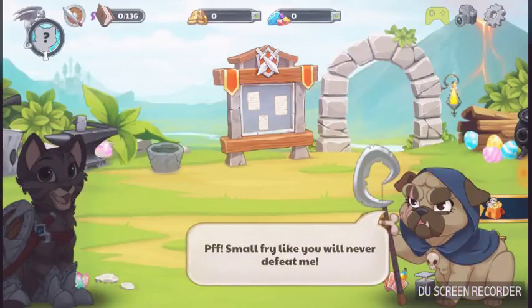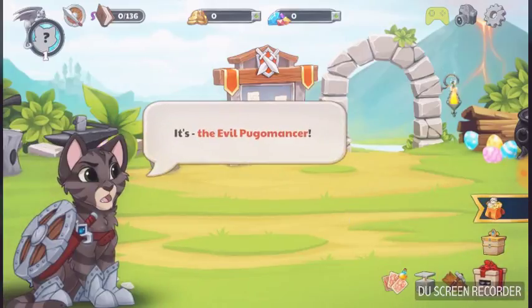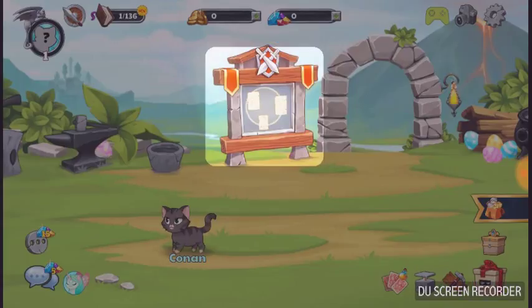Small fry like you will never defeat me! And who's this ugly person with you? Geez, I can't be bothered — zombies, take care of them! It's the evil Pogomancer, and zombies! We have to stop them — to the quest board!